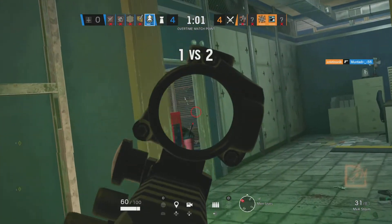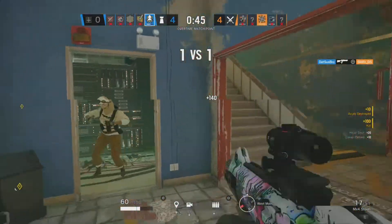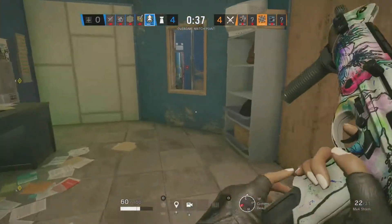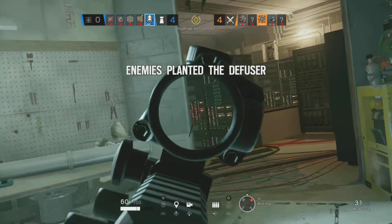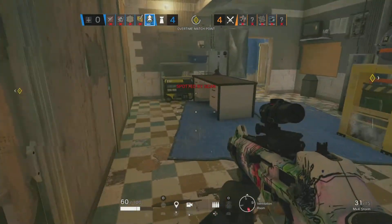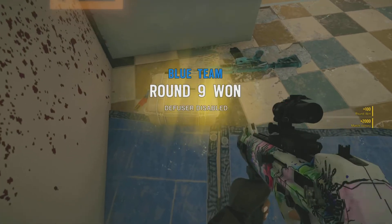One friendly operator remaining. Op-4, last op standing. The bomb diffuser has been successfully deployed. Diffuser located — disable it. The bomb diffusing device is disabled. This is successful.